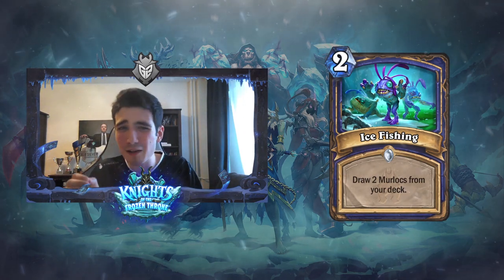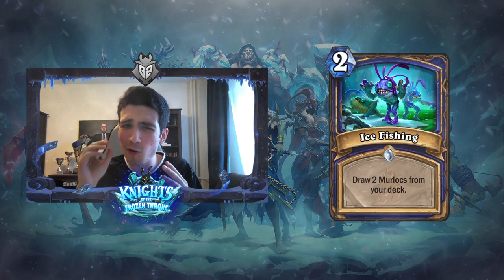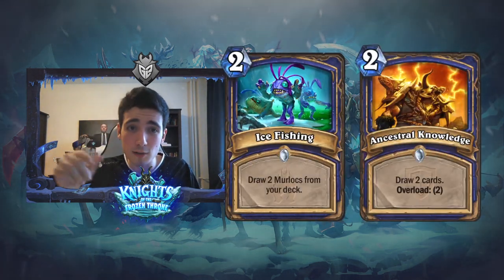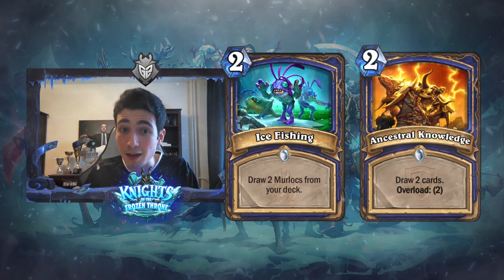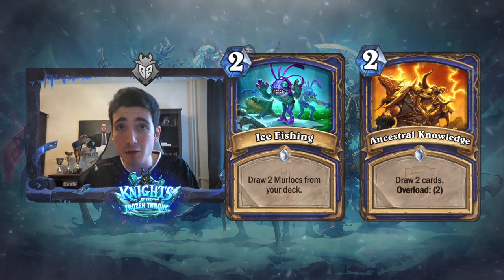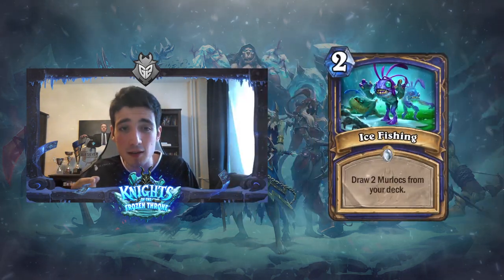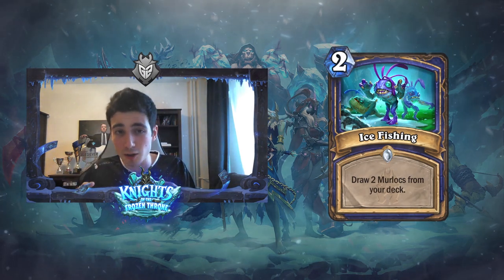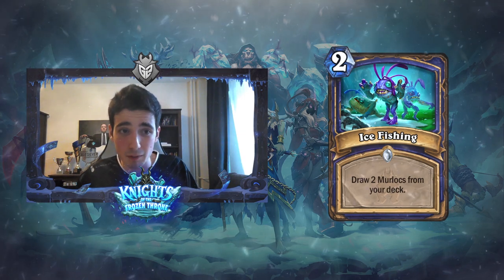Shaman doesn't really have the best options for card draw. We saw a quite overpriced card — Ancestral Knowledge: two mana, draw two cards, overload two. It saw quite some play in Aggro Shaman, even though the card is very expensive for what it does. In a Murloc deck, if you had the option to play either this card or Ancestral Knowledge, you would play this card every single time.